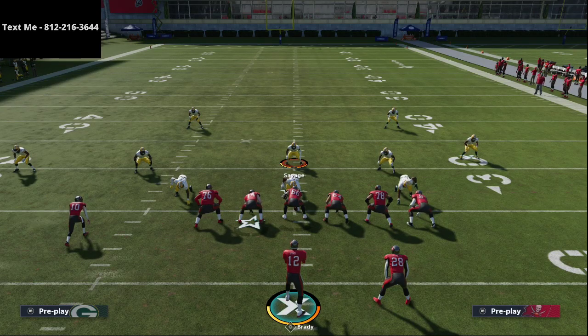If you want the full nickel 335 Wide defense, that link is in the description of this video — I've completely covered trips tight end, bunch, bunch tight end, and all the meta offenses with this defense. Also, if you want a free sample, shoot me a text message at 812-216-3644. You can get a free sample of this defense, other defenses, and other offenses. I release a new one every single week in my text message membership — every message will always come directly from me. Thanks for watching, and if you want the full defense, the link is in the description.